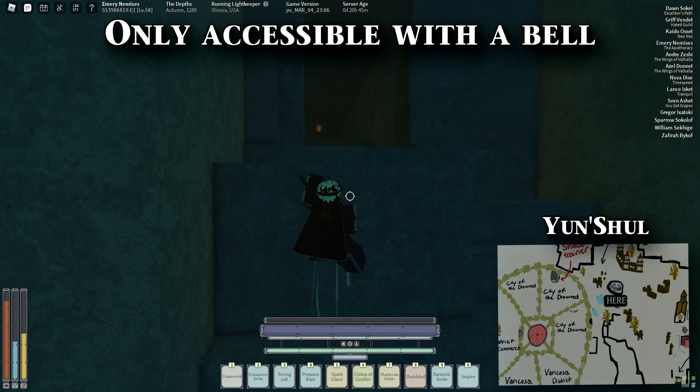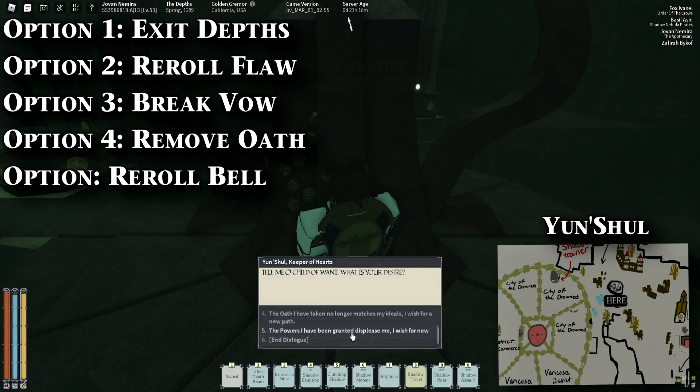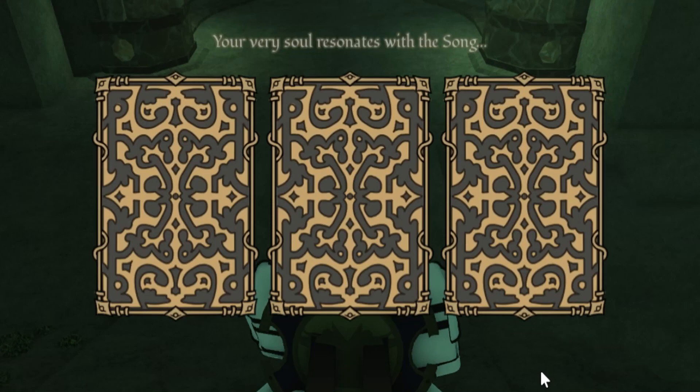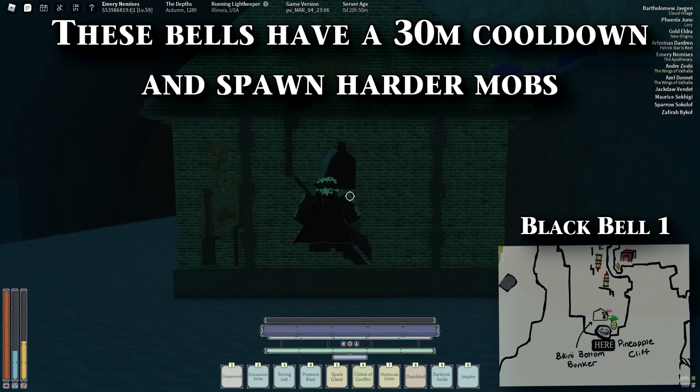When you have a bell, you can talk to Yunshul, which is from the right of flat side, and there's an entrance to the left and right of the area. When speaking to the statue, you can reroll your bell flaws, or just escape from the depths. You can only talk to him about bell rerolls if you remove your tarnish effect at Yama in Songseeker. Every 10 levels, he'll give you a wish, so if you're level 40 and you get a bell, you can reroll twice.